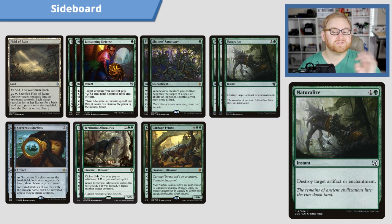Moving up, we have three Naturalize — a two-mana instant to destroy target artifact or enchantment. Super simple, super straightforward. It's always going to be in my sideboard basically if I'm playing green. There are a lot of artifacts in the current Standard environment that we really need to deal with quickly, and Naturalize is going to help us do that.